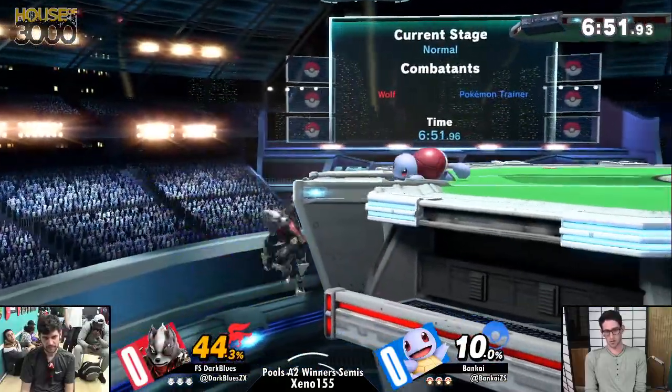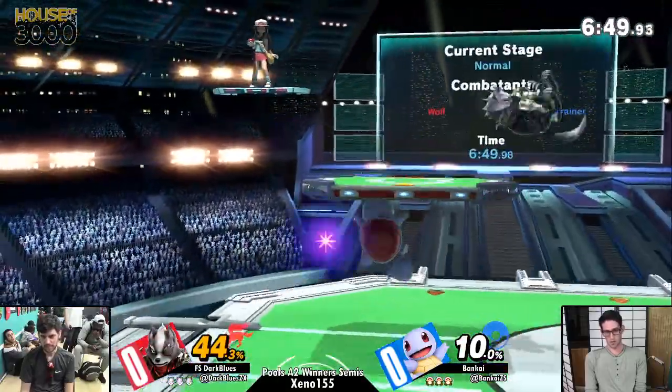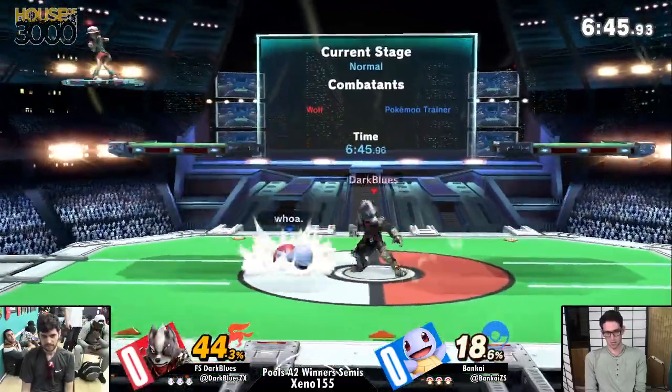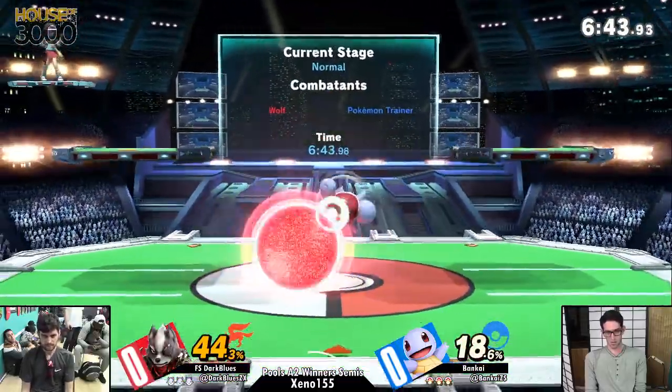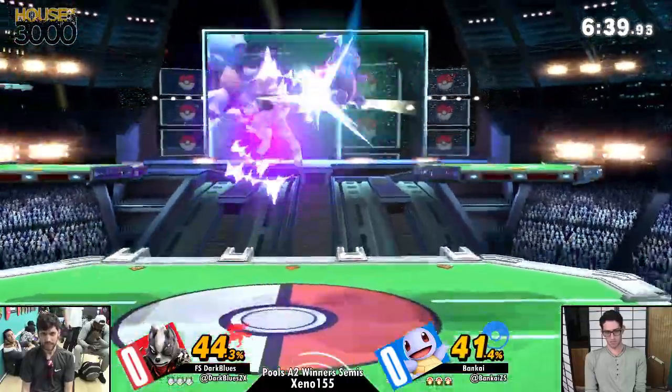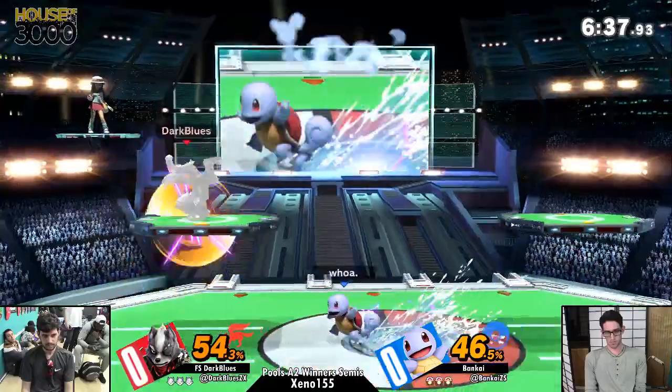Squirtle is the one that does the best out of the three against Wolf. At the very start, he's going to be getting heck of damage — already at 44 — and Squirtle doesn't really have the hitboxes to contest with Wolf off the bat, but he has the movement to kind of force Wolf to whiff and then punish accordingly.